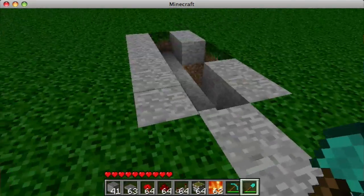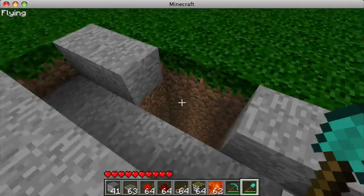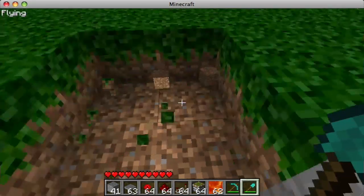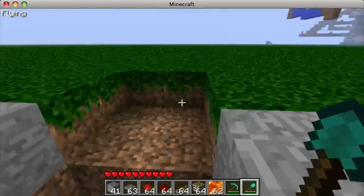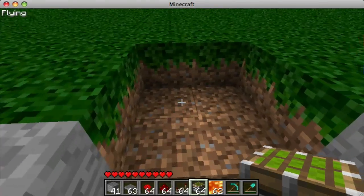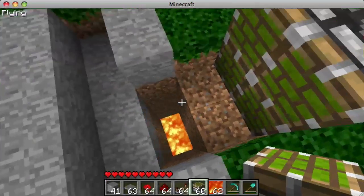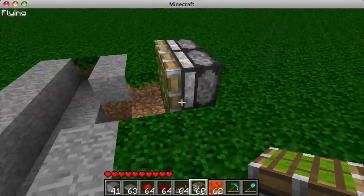Alright, I'm back — I just had to sleep away the night. Right here you're just going to dig two out like that, right at the hallway. Now you're going to place sticky pistons like this, and they should be two away from the hallway because these will be extended.